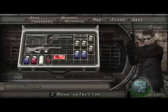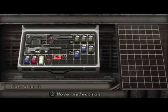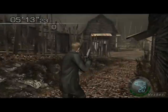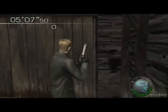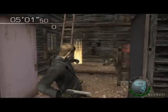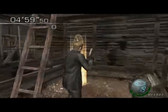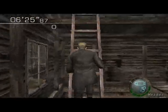First thing you want to do is discard the silencer — it's completely useless. Except in the castle, maybe. Because in mercenaries, having a silencer defeats the purpose. Putting a silencer on a handgun is like saying you want a low score.